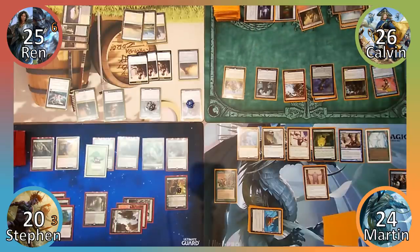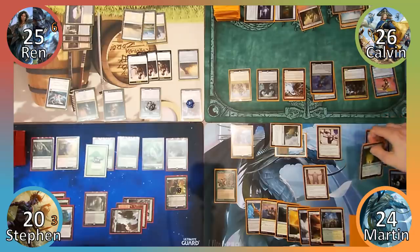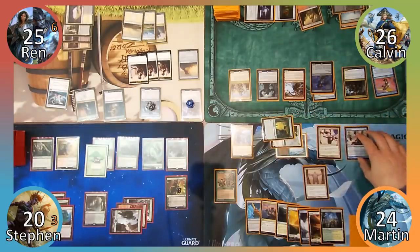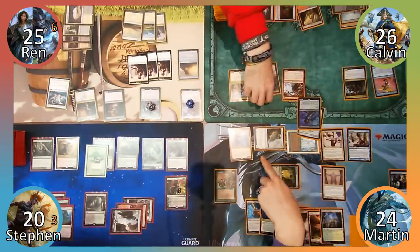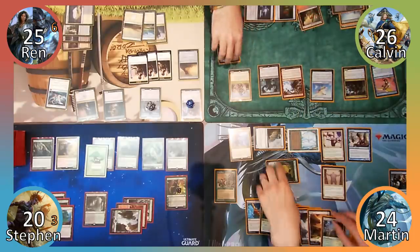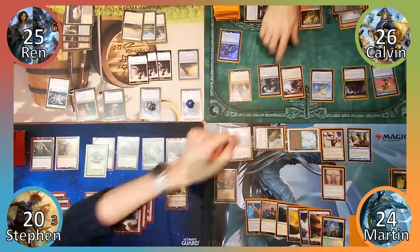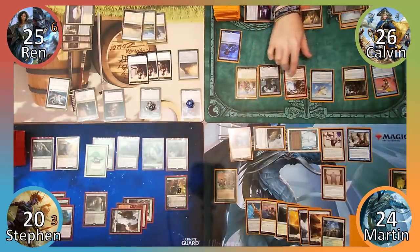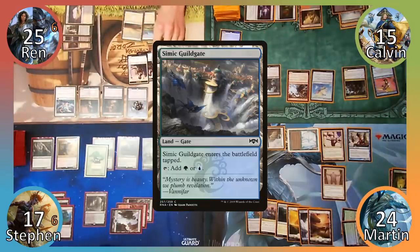Calvin passes the turn. I move straight to combat, seeking revenge on Calvin. I attack him with Wall of Ice, Fortified Rampart and Wall of Mulch, and Steven with Arcades. Calvin blocks Wall of Ice with Dire Fleet Poisoner and Wall of Mulch with Dire Fleet Ravager, and I respond by sacrificing Wall of Mulch to its own ability to draw a card. Calvin then takes 11 damage thanks to my creatures having trample and Steven takes 3 from my commander. In my post-combat main phase, I play Simic Guildgate and pass to Steven.